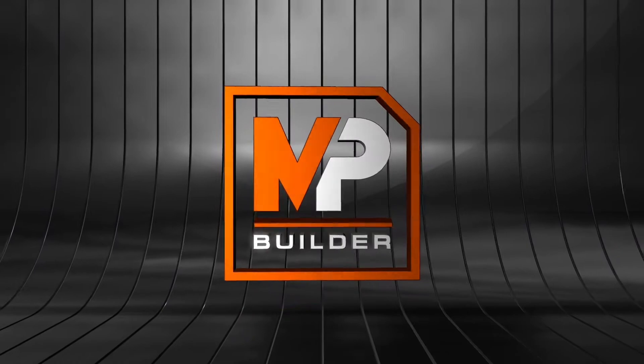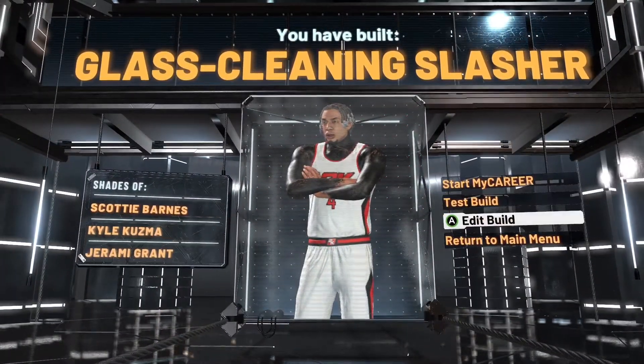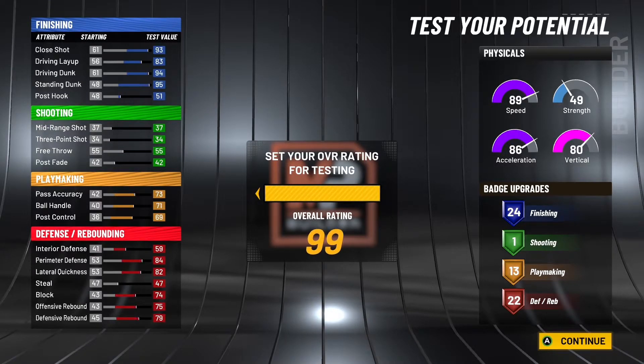It comes out to be a Glass Cleaner Finisher. I'm gonna go to test build so I can give y'all the badges I would use on this build compared to the other build because some you get more, some you get less. 89 speed. Okay so on this screen: 75 ball handle at 99 which means you can get the good dribble moves, 98 driving dunk, 99 standing dunk, 63 interior defense, 88 perimeter, 86 lateral, 83 defensive rebound, 78 blocking. With the plus four from gym right, that's already a 93 speed, and then when you hit 99 you get a 97 speed on this build.